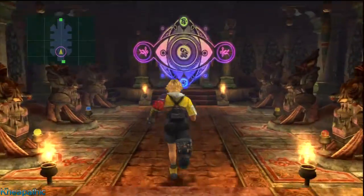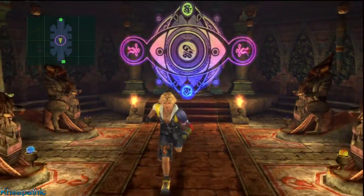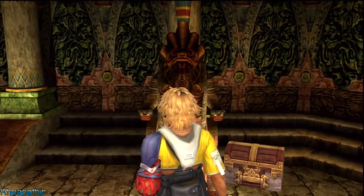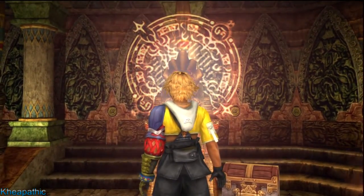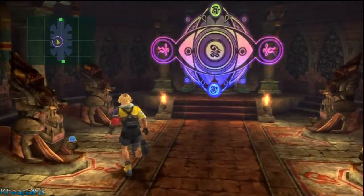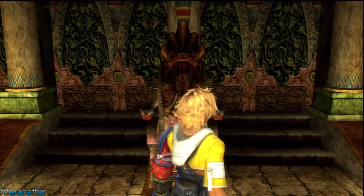Now this is the room just outside the Chamber of the Fayth, and as you can see there's a barrier blocking you. You have these six statues on each side of the room. Each statue correlates to one of the six main temples of the Fayth: you have Besaid, Kilika, Djose, Macalania, Bevelle, and Zanarkand.